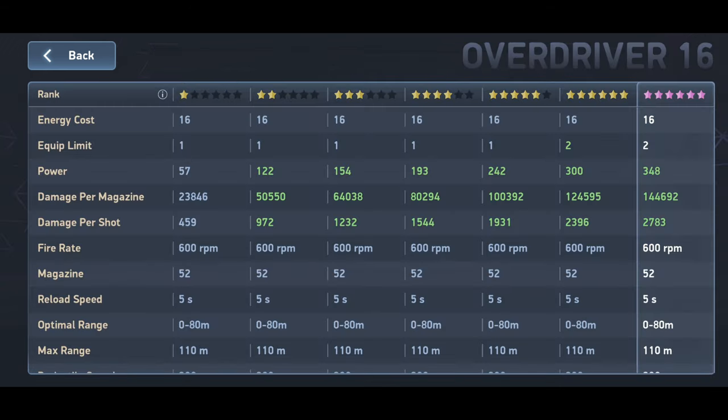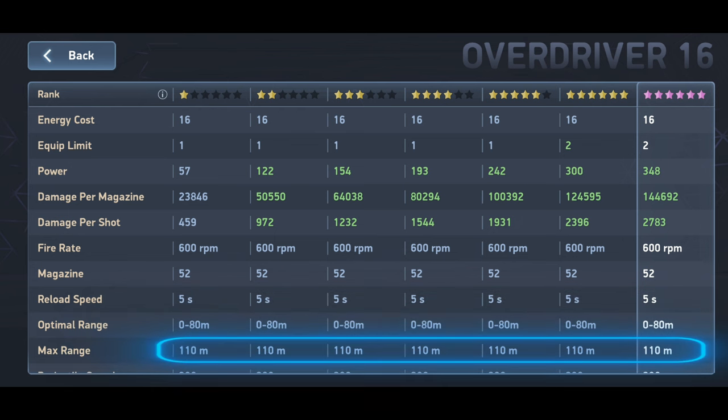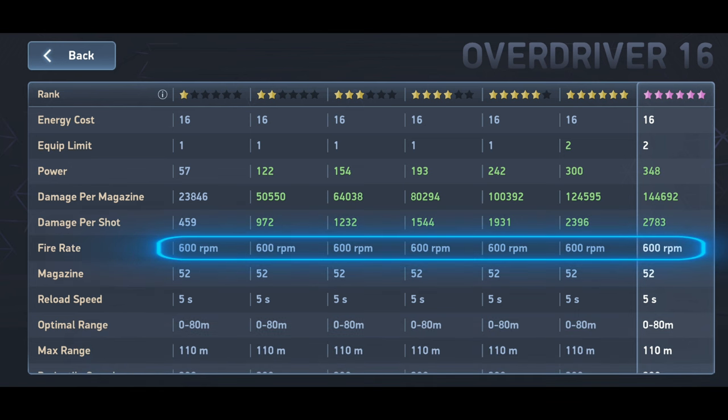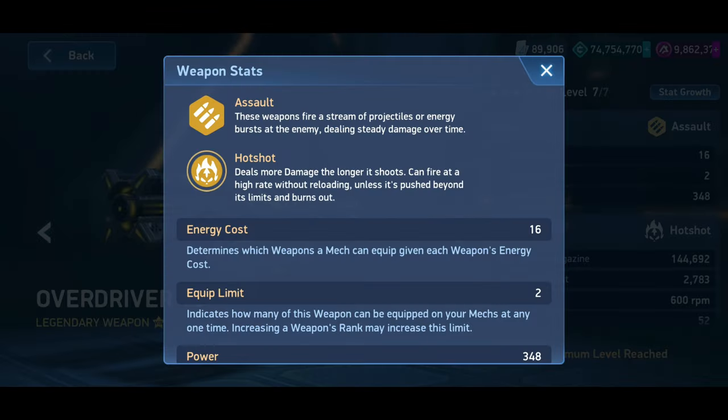The ideal range of the weapon is between 0 and 80 meters, with a maximum range of 110 meters. Moreover, the Overdriver benefits from a high projectile speed and a firing rate of 600 rounds per minute. The weapon's advantage is called Hotshot: the longer the weapon fires, the more damage it deals. Unfortunately, there are no specific details about the exact increase in damage in the value growth.